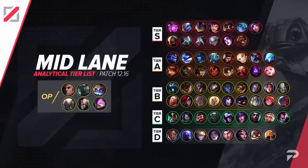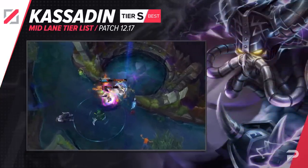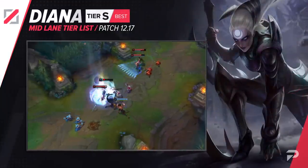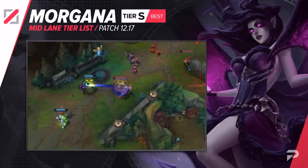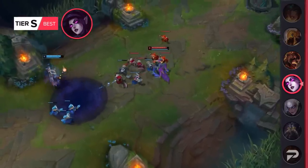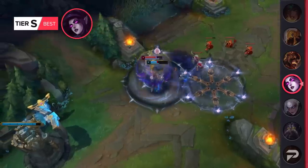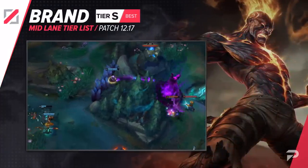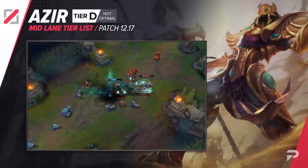For the mid lane tier list: Kassadin moves up to S tier. Buffing the laning phase of any super hard-scaling champion is usually a pretty bad idea — allowing them to more consistently reach their power spike usually leads to them being broken. Diana also moves up to S tier; she's still really strong with high kill threat in lane and amazing damage in team fights. Morgana moves up to S tier as a mid laner — her laning phase is super solid, her W neutralizes almost any matchup by instantly clearing waves, and a single Q-W combo can nearly one-shot squishy targets. Brand also moves up to S tier as a mid laner, with hard pushing power from his E and some of the best team fighting of any mage. Azir moves down to D tier — a typical nerfing of a champion already doing badly in solo queue due to his popularity at top levels of play.